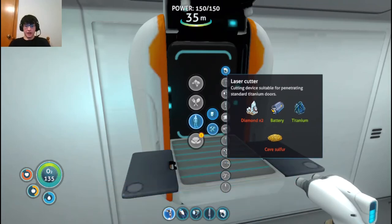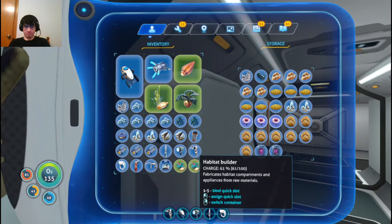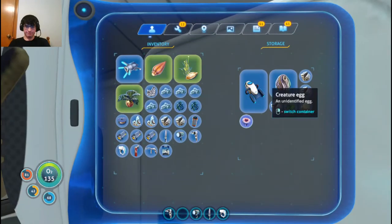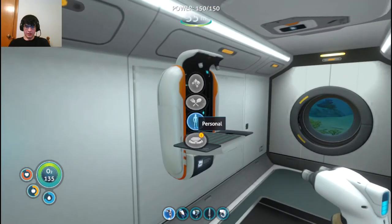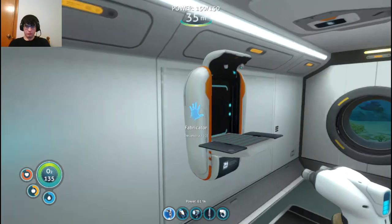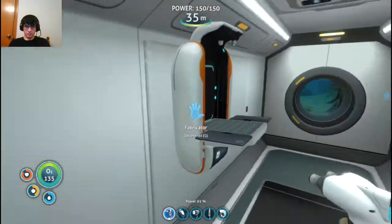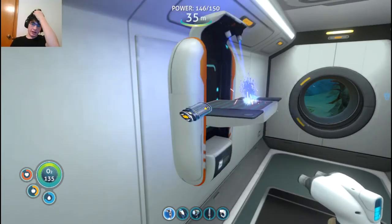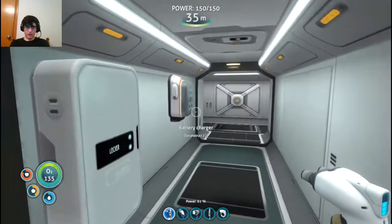That's actually really easy to make. Drop those in there — do not drop that in there. Drop all those in there. What else do I need? Just cave sulfur? A laser cutter was made — perfect. We have the laser cutter, guys.